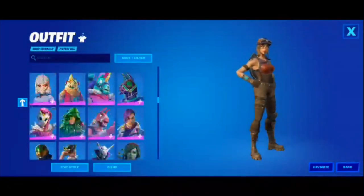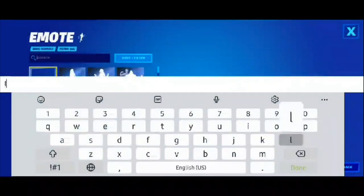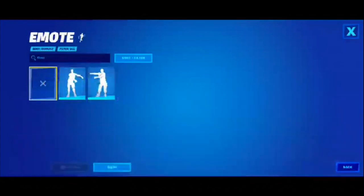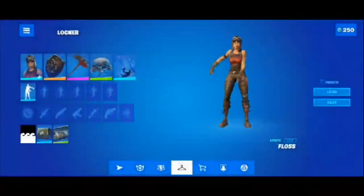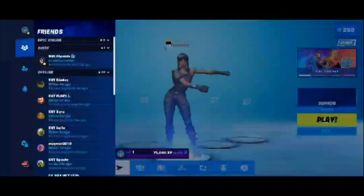You can see that we have every single skin and you can just choose any of these. You can also choose from any of the emotes as well — you can look up something like the floss and use that in your lobby and locker. You can do this for any emote in the entire game.